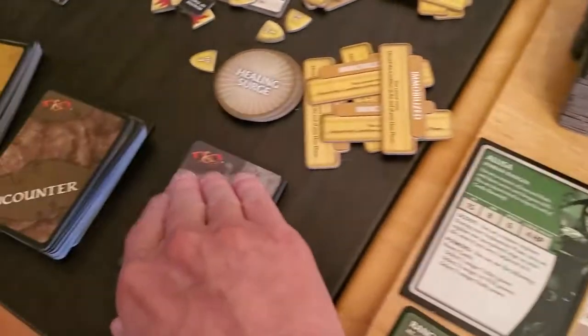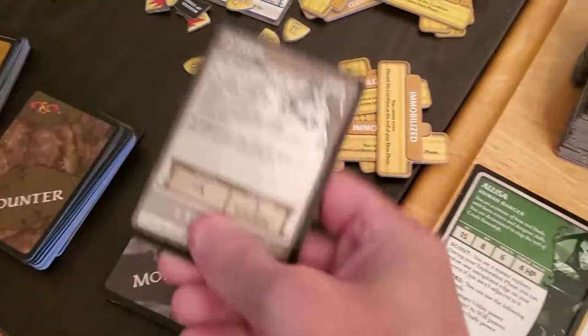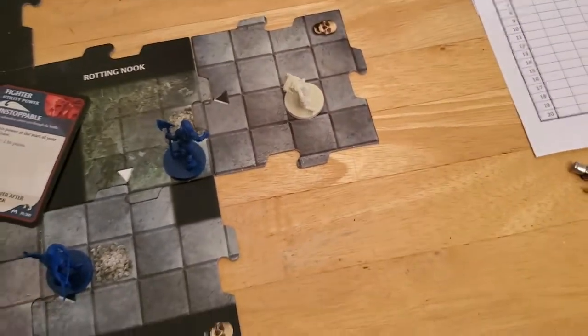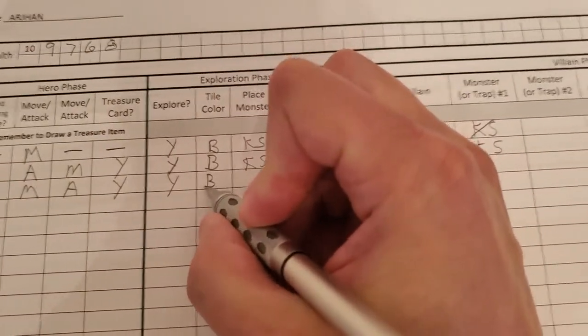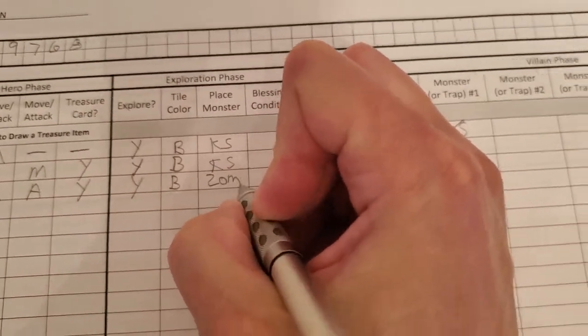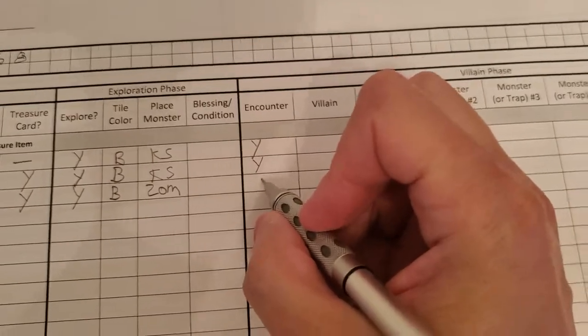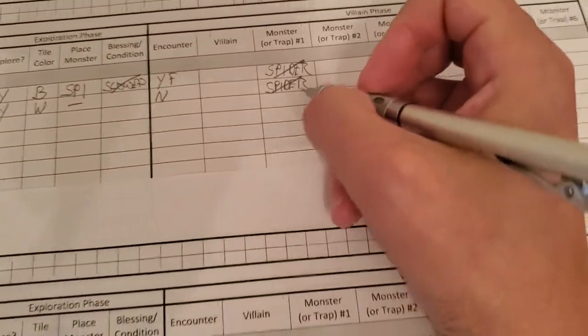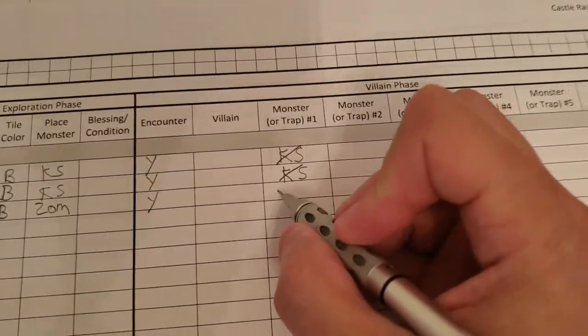Let's draw a monster for Arjun, and it's going to be a zombie. I like seeing zombies come out - they're the weakest creature in the game. They have the lowest AC and the lowest attack. So he got a black tile, got a zombie, and we'll have an encounter. We've killed that Cobalt Skirmisher and we've killed that spider, but now we have a zombie.